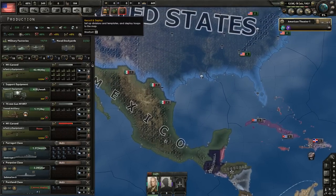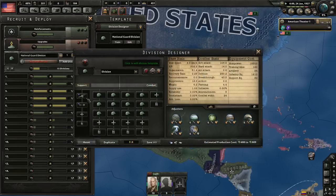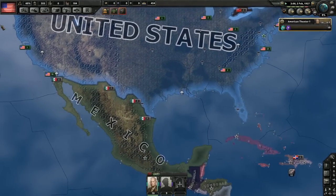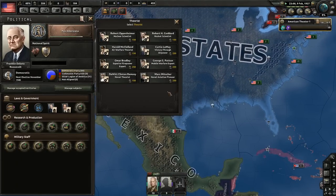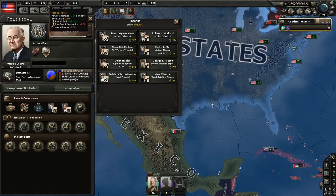Some units have completed training. I'm not going to deploy them yet because we want to modify the template — National Guard has a combat width of 22 which is perfect, but we basically need to remove one infantry unit. That will cost five army experience, which we don't have yet. We could hire a theorist but they're very expensive. We're getting 0.3 army experience per day — about 21 points in 70 days — so we can't afford the Superior Firepower expert right now.